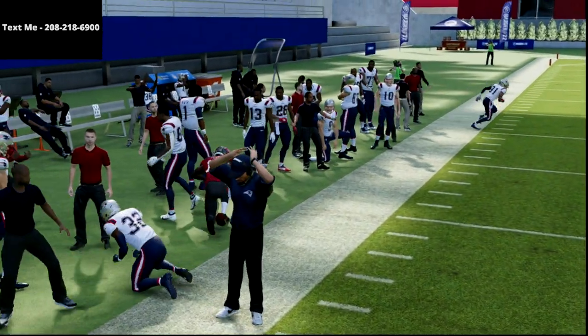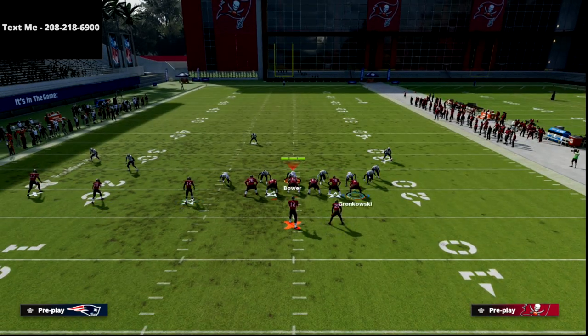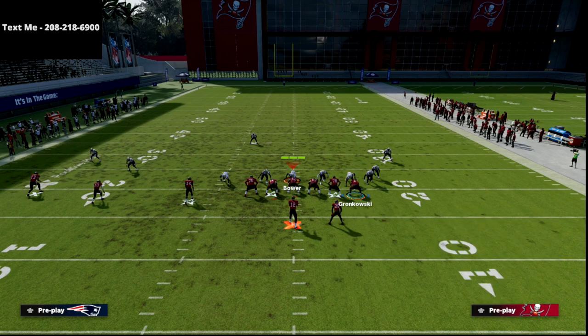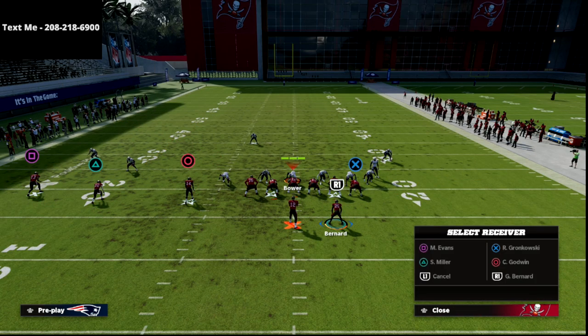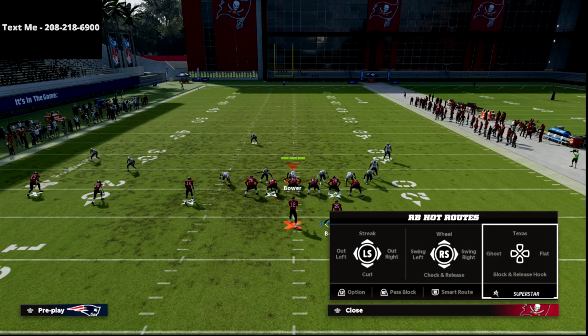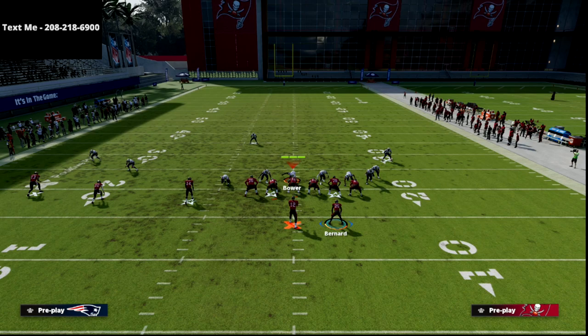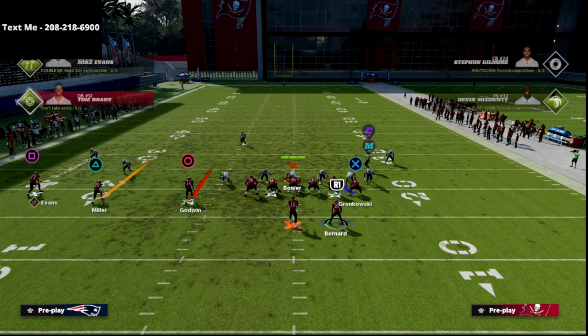The reason this is valuable is you get a mismatch on the match — Chris Godwin basically torches that coverage to the sideline. On the backside, what I personally like to do is take the tight end and put him on a delay drag route. The delay drag gives me really good protection and allows me the full opportunity to read this flooding concept.